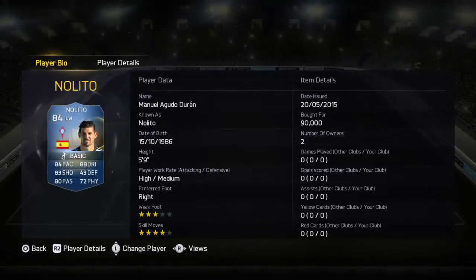Now lads, 84 Nalito — same with the Bundesliga, he's left mid. I mean you've got Neymar and Griezmann, that's about it really. Obviously you've got your Ronaldo but cheaper options. I mean I think he looks pretty good, got the skill moves as well, so we'll have a jump in and we'll see what his stats are like.